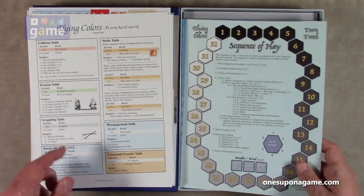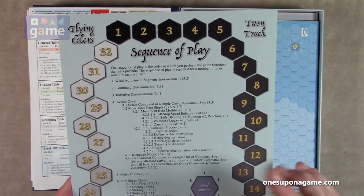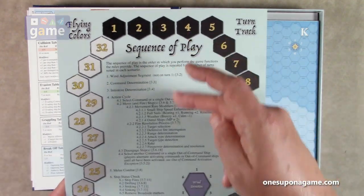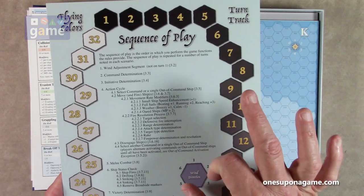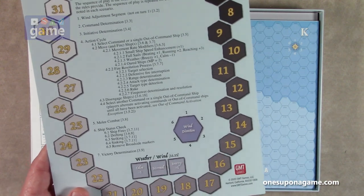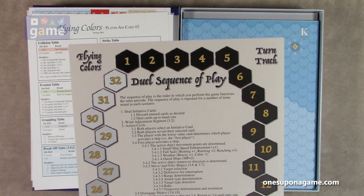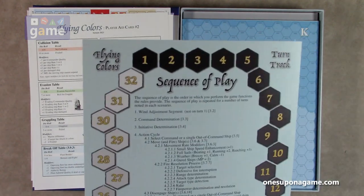Then we've got our sequence of play. You've got your turn track going around hexes — 32 of them — and then your sequence of play marker, pointing to the wind direction specified in the scenario, and the weather. This is the dual sequence of play.